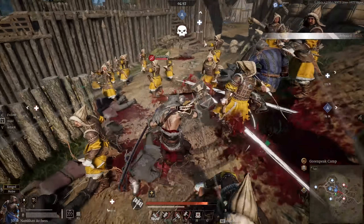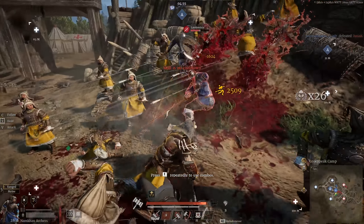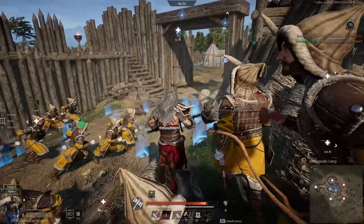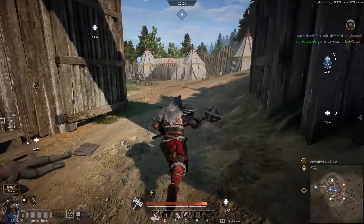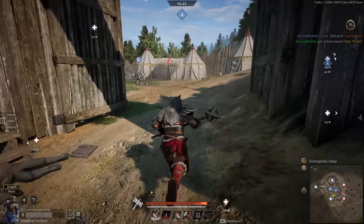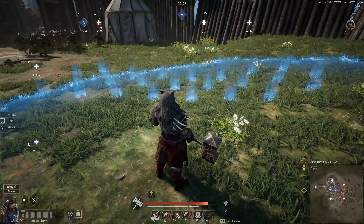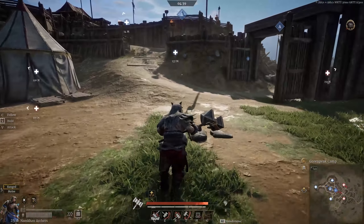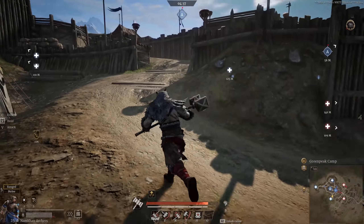We've got some swordsmen actually attacking them right now, so I want them far, far away. They're dead now. Let's move up a little bit. I'm going to watch out for enemy artillery or trebuchet strikes — which is still artillery, but they can call it in. There is a cooldown for it. If they actually take out that hero, that would be awesome. Let's go.